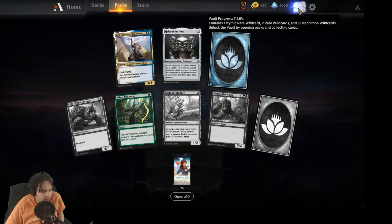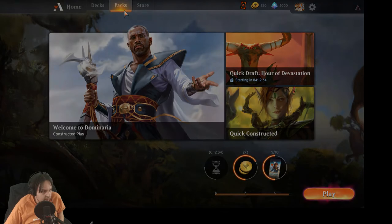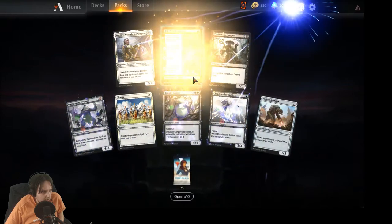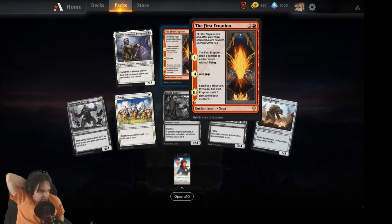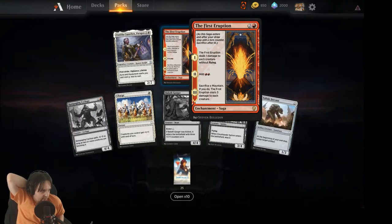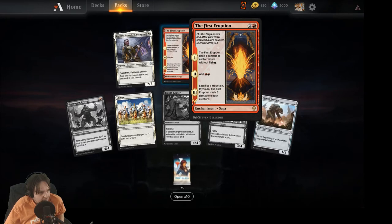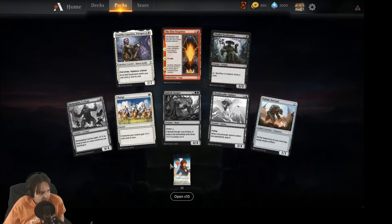Helm of the Host again — I was ready to open the vault a little while ago. More wild cards. The First Eruption — not super good. Deals one damage to each creature without flying, then add two red mana and sacrifice a mountain; if you do, The First Eruption deals three damage to each creature. Yeah, I don't think this one's very good — that's alright.